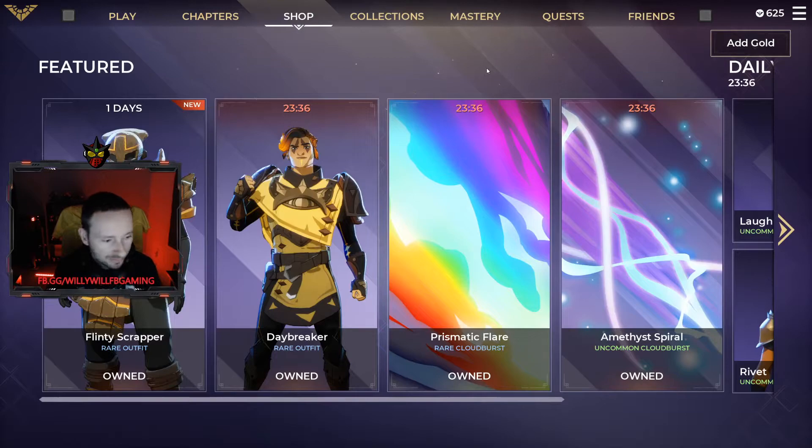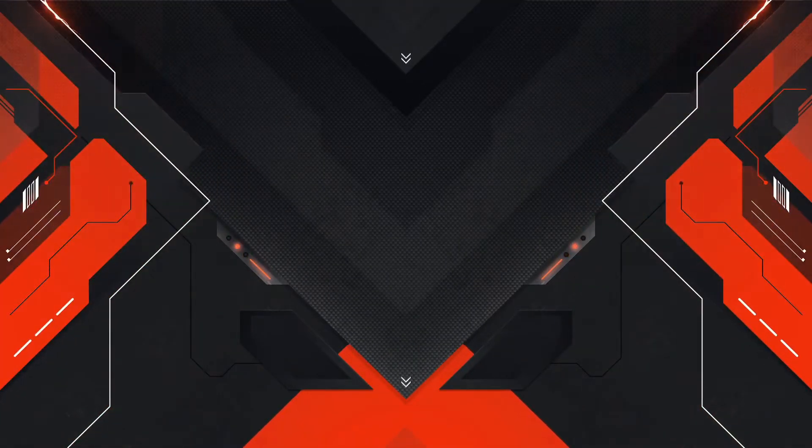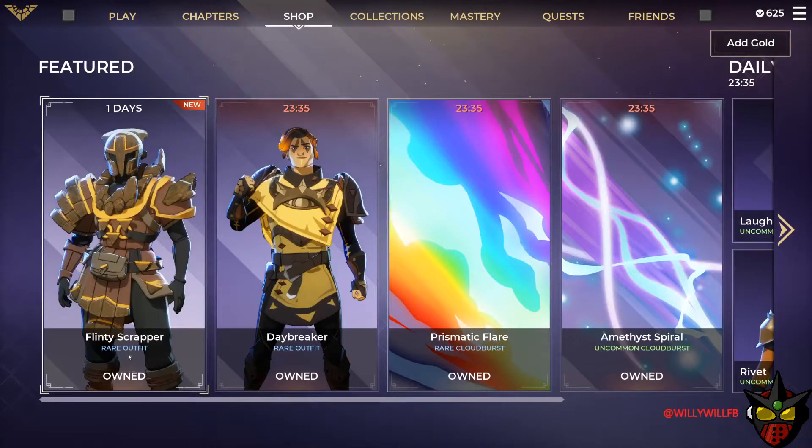Hey, what's going on everybody? We're back with another Spellbreak item shop reset video. Today is December 12, 2020 — there's nothing really new in the shop, but let's check out what's in there. We have the Flinty Scrapper rare outfit.